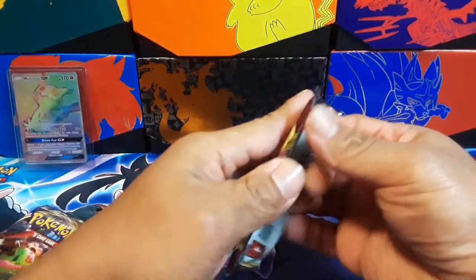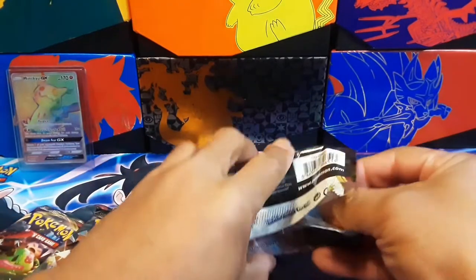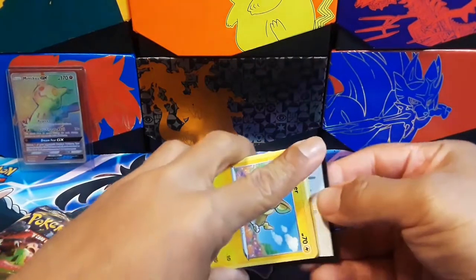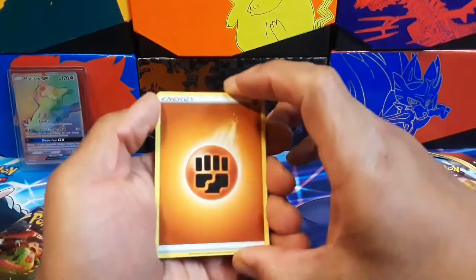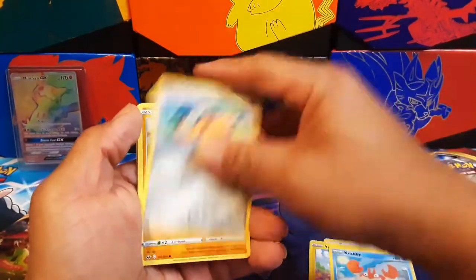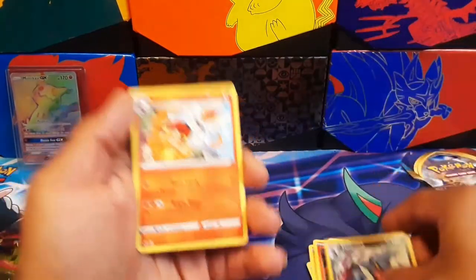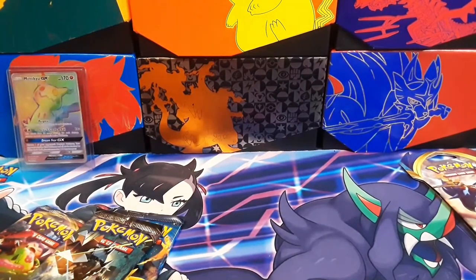Let's get a Sword and Shield Base. I really forgot about when this set came out — I thought it came out around at least Darkness Ablaze. I haven't opened one yet, just wanted to see what was inside. There we go — Cinderace! Non-holo though. From the Cinderace tin, how appropriate.